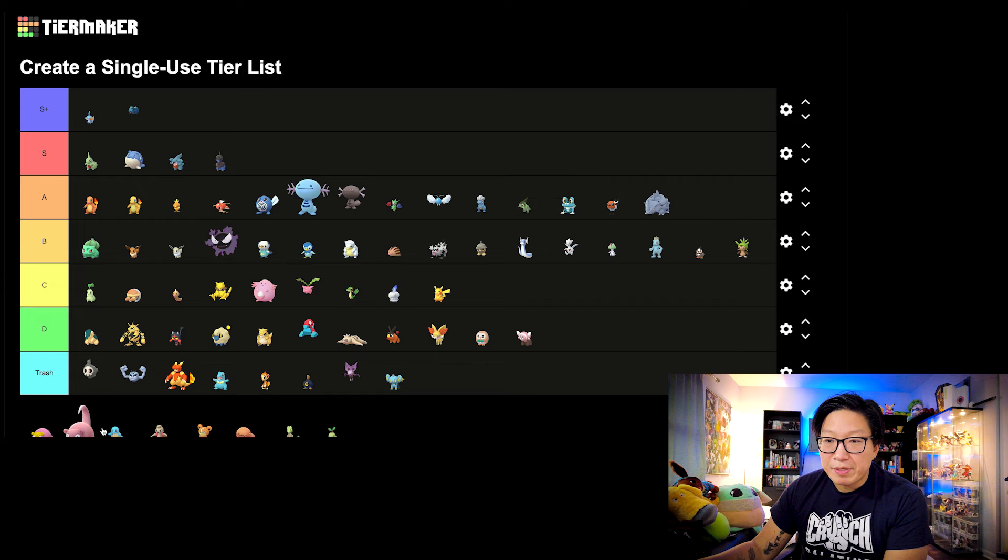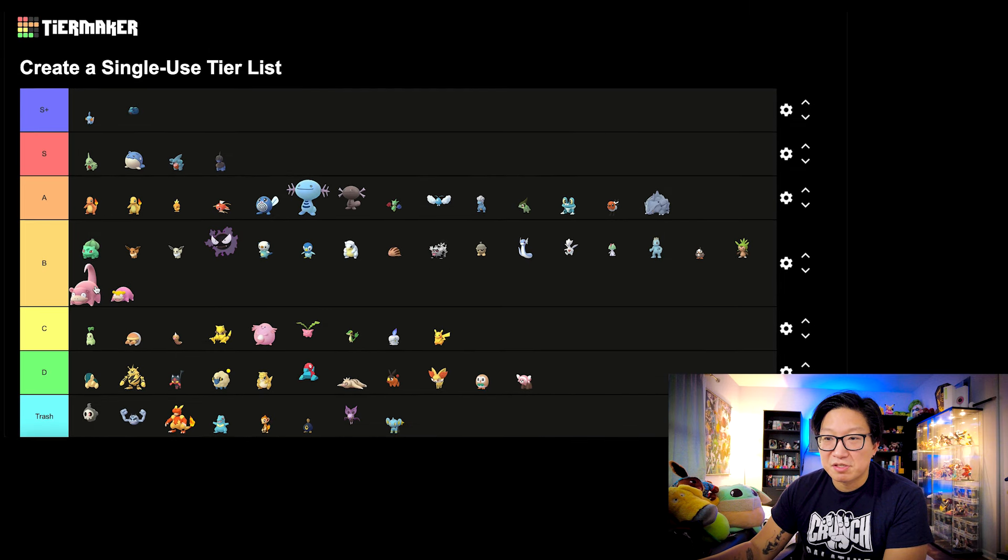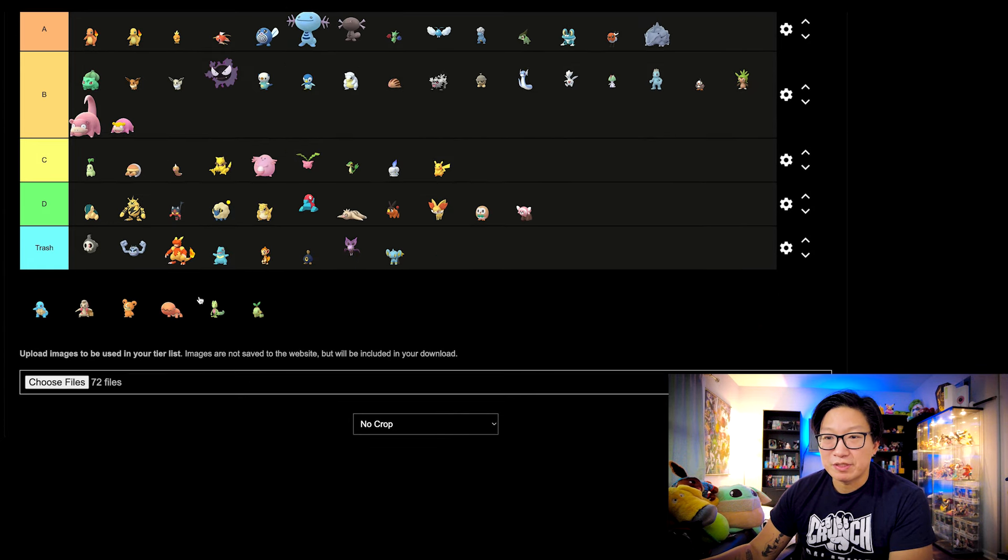Next, let's move on to the two Slowpokes. I'm going to throw them both in B tier. They saw some sizable bumps in PvP, but in PvE they're still not useful. Quite unfortunate.